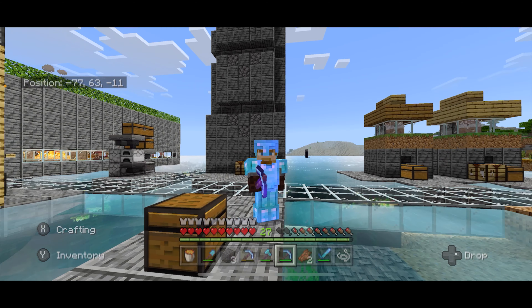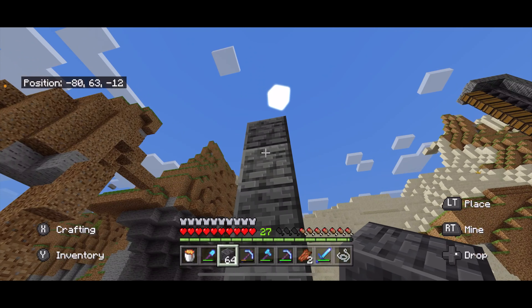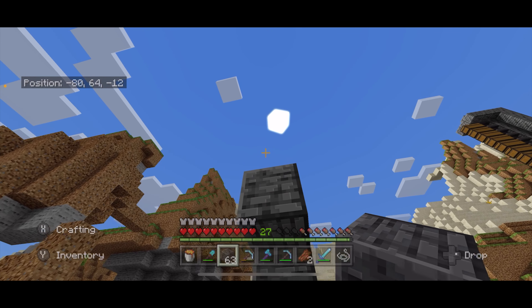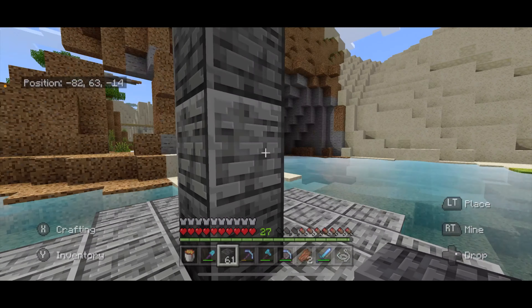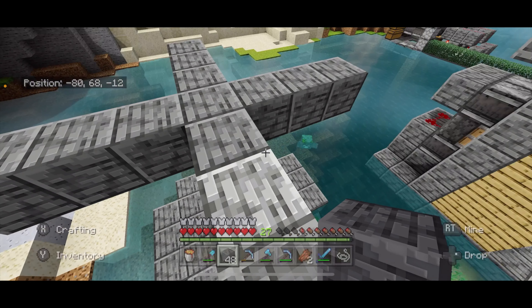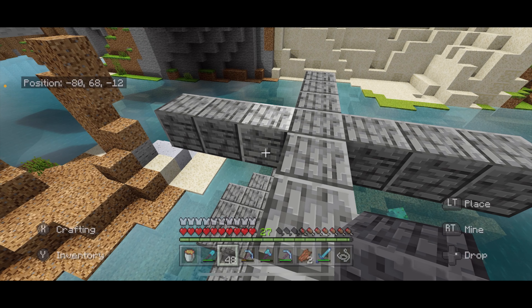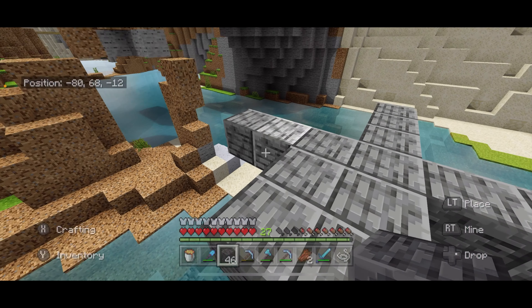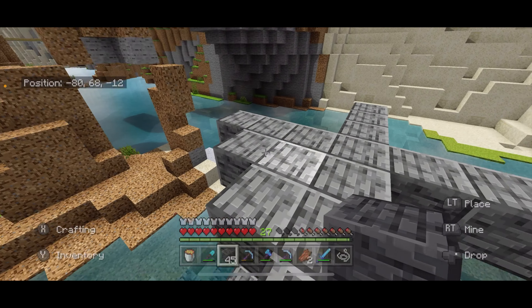Let's do this! So the first thing you want to do is build a column five blocks high, and then from that top block you want to build out one, two, three. Do that on all sides. You will get something that looks like this, kind of like a cross. Then you just need to fill in so that you get kind of this diagonal block thing going on here.